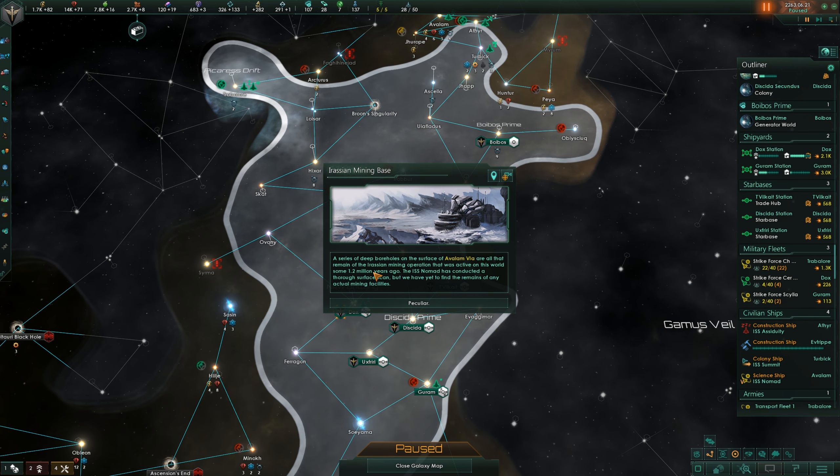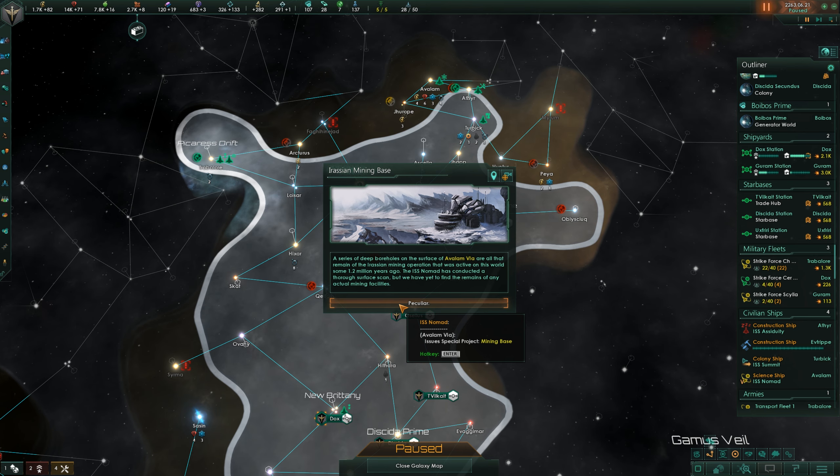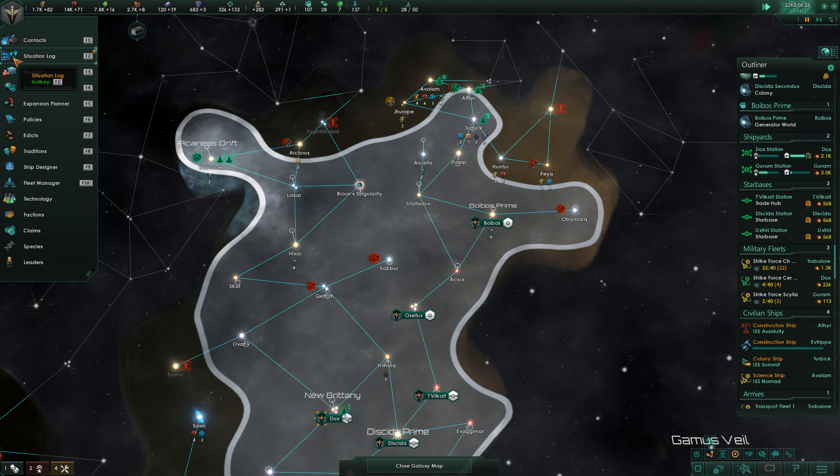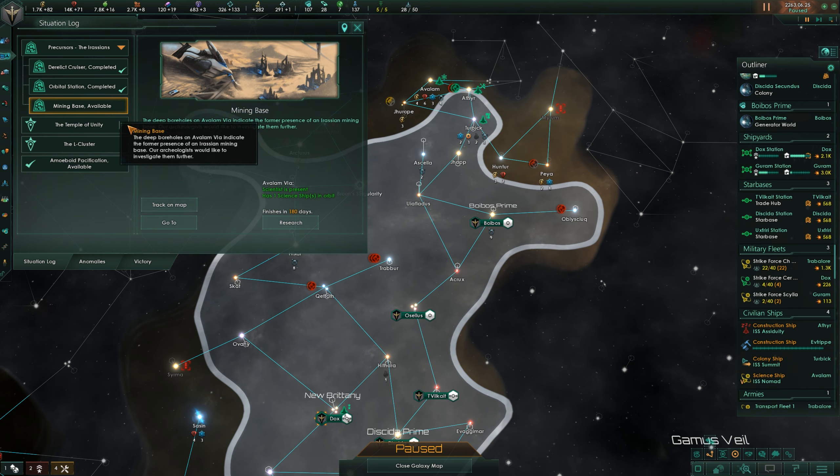Mining base - a series of deep boreholes on the surface of Avalum 6A are all that remain of the Erasian Mining Corporation that was active on this world some 1.2 million years ago. The Isis Nomad has conducted a thorough survey scan but we have yet to find the remains of any actual mining facilities. Issue special project - mining base situation log updated. Let's go to mining base and research that.